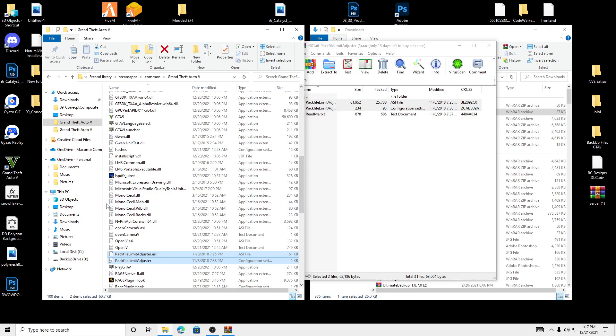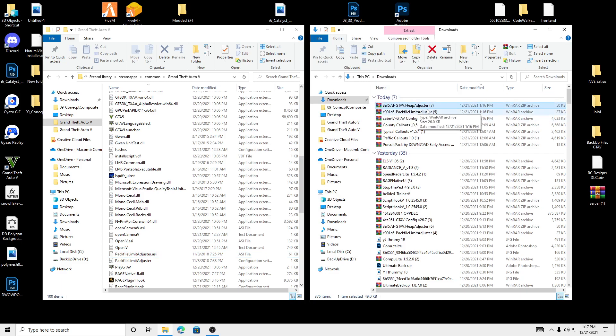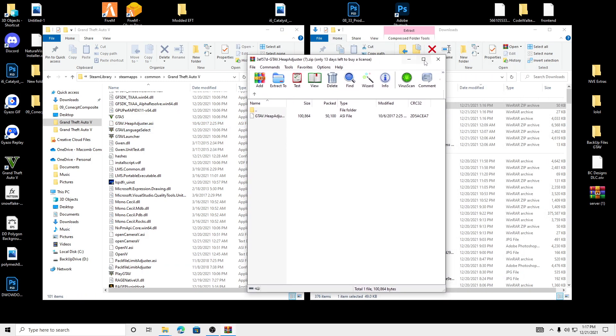Make sure those are in there — looks good. Deselect those two files inside our folder, and we're going to go to the GTA 5 heap adjuster limiter and drag and drop this into our main directory. So we've got those two files done.